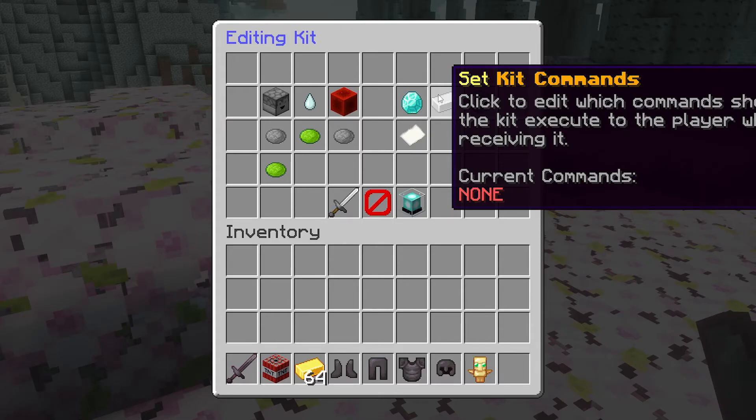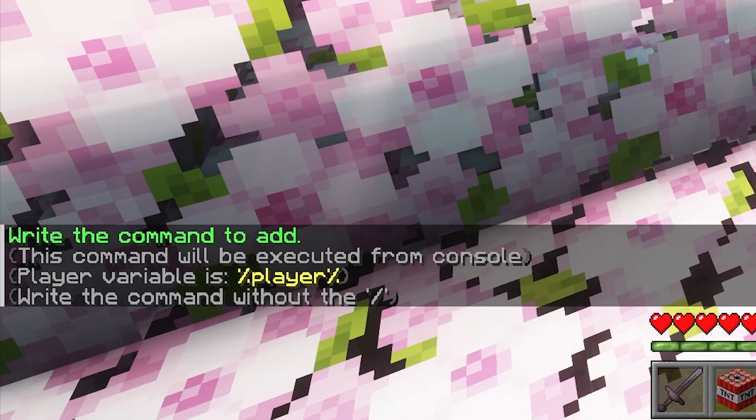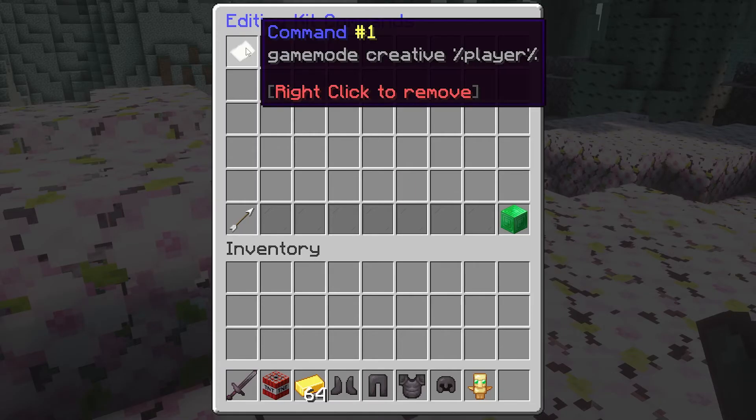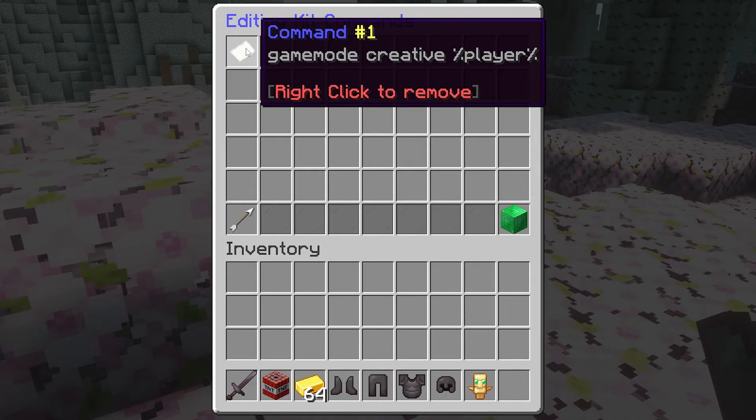Then next up, we got something very interesting — the kit commands. So let's say you want to use a kit to change people's ranks, or make it so that when they claim a certain kit, they will be teleported to, for example, a PvP arena. So if you want to add a command, we can simply click, then click on add command, and we're going to type gamemode creative and then %player%. So now this command will execute when we claim this kit — in other words, we will be set to game mode creative. Very, very bad idea for your own server, but it's fun to try.